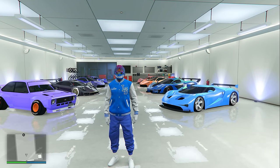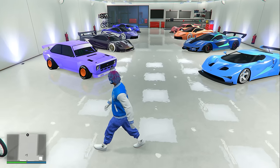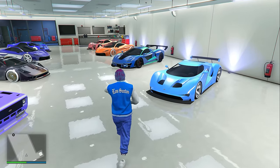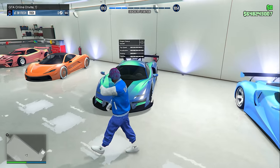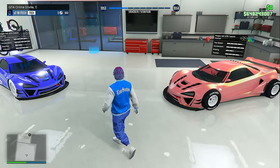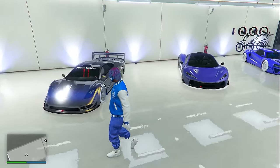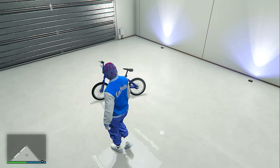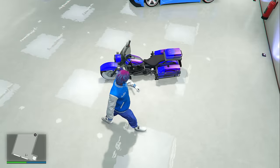Now inside my third and final Del Piero apartment garage, I have two Vapid vehicles — the Vapid Retinue and the Vapid FMJ — and the rest are all Progen: a Progen Emerus, a Progen T20, a Progen Itali GTB, another Progen Itali GTB, another T20, and also the Progen Tyrus. And then for some reason I have a BMX in a car slot and also the Western Sovereign.